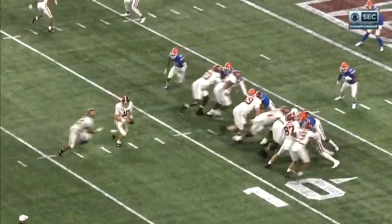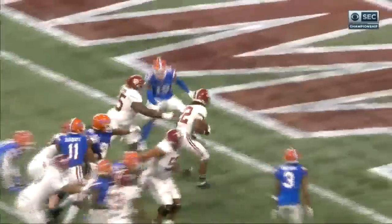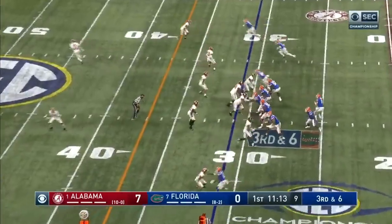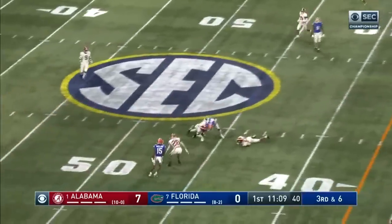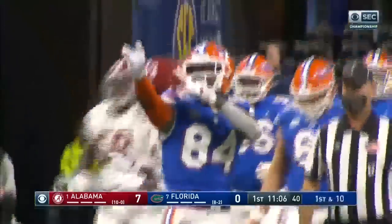Great blocks to the right side of the line. Neal gets a good block, second level block by Ekior, and then Najee. They've got a third and six right here. Trask down the middle — and what a catch by guess who? Kyle Pitts. He's back.